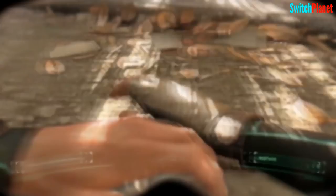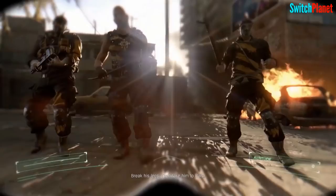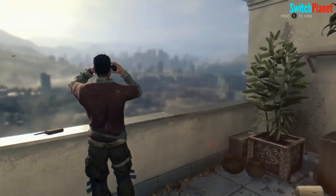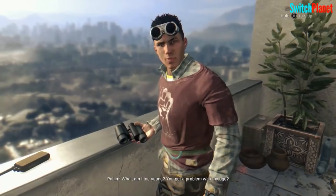We take the reins and control Kyle Crane, a GRE operative who was dropped into Haran where the outbreak started, in order to recover very important documents that could lead to some sort of cure. Although the drop into Haran isn't so pleasant, we begin to unravel the different factions and players surviving day by day. Kyle Crane, determined to complete the mission, envelops himself in the world around him and adapts to this apocalyptic zombie mess.